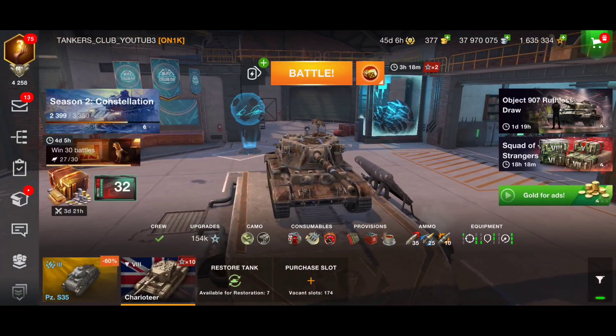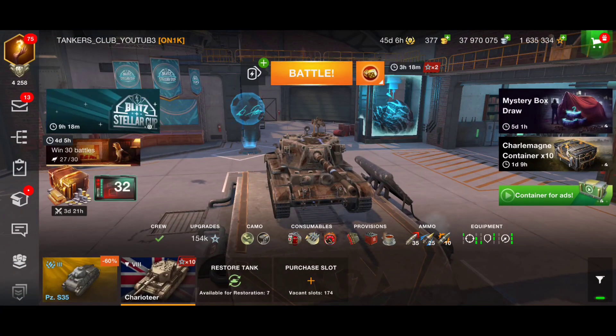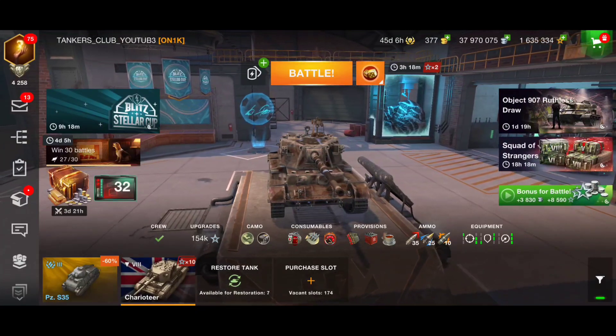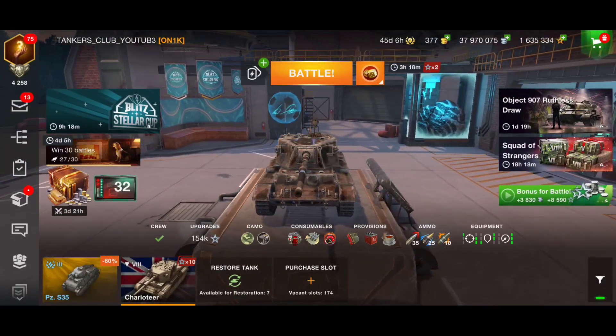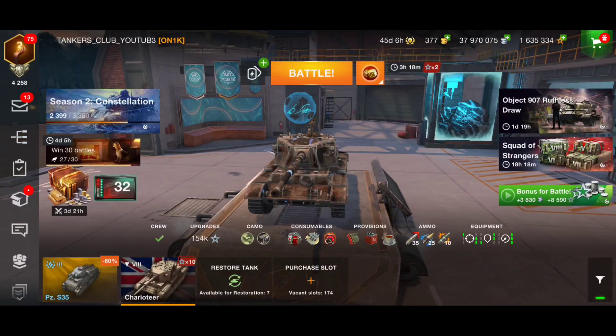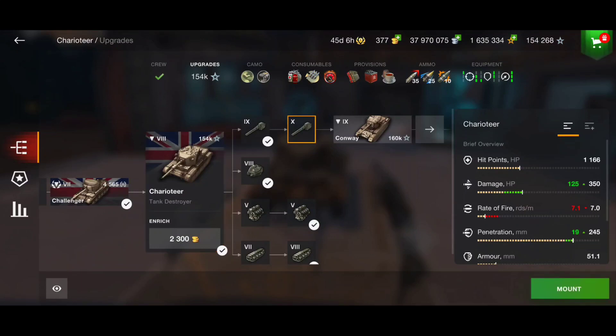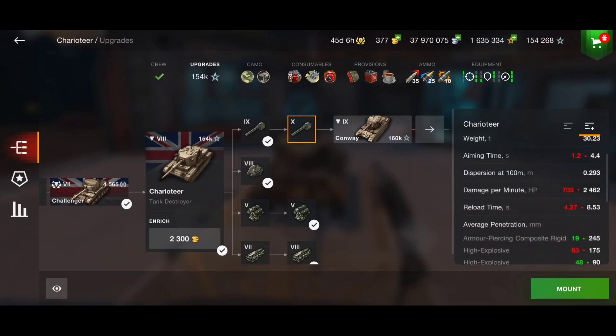So let's focus on the Charioteer and how to play with it. I'm going to skip the armor because we have paper armor — no need to talk about it. Interestingly, I'm playing very aggressively. I didn't mount the tier 10 gun because with the tier 10 gun we get 350 damage and 125 more hit points, but we'll have a longer reload time and it doesn't fit my playstyle. We'd also have better penetration but 700 less DPM and four seconds longer reload.